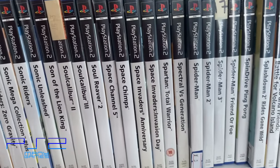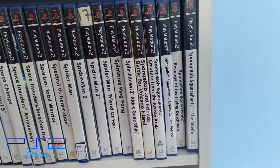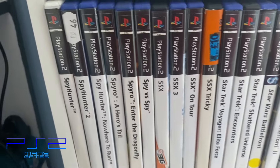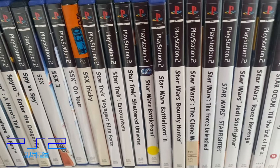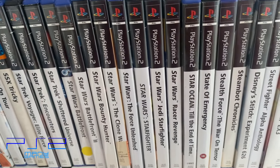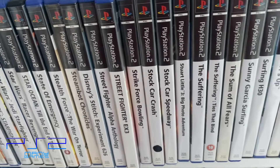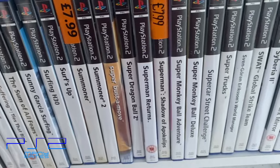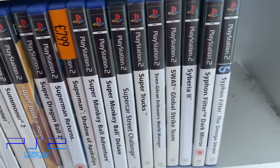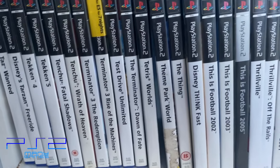I've got every Sonic game - Sonic Gems Collection is by far the better one of all the originals. Soul Calibur games hold up. Space Invaders - seriously, Space Invaders on PS2. I've got most of the SpongeBob games - about 9 SpongeBob games on the PS2, we'll go into that in a future episode. Some more Spyro games. I've got every Star Wars game - there's about 11 Star Wars games, they're not expensive so that was easy. Steamboat Chronicles - another awesome RPG, another expensive game. Summer Athletics - a decent game. Super Dragon Ball Z - that's an alright game, nothing special but it holds up.